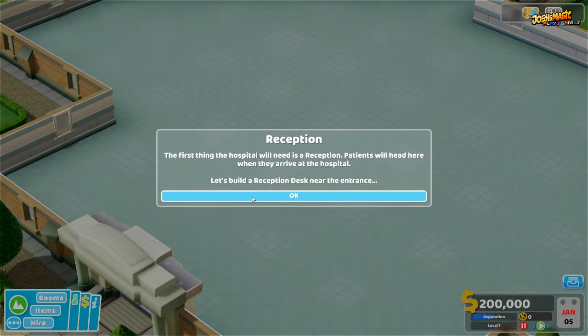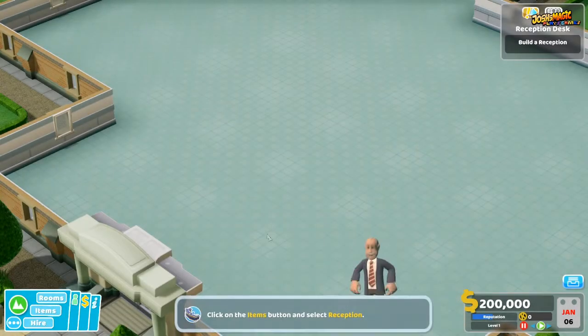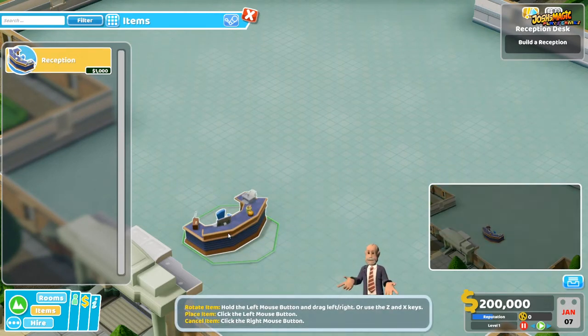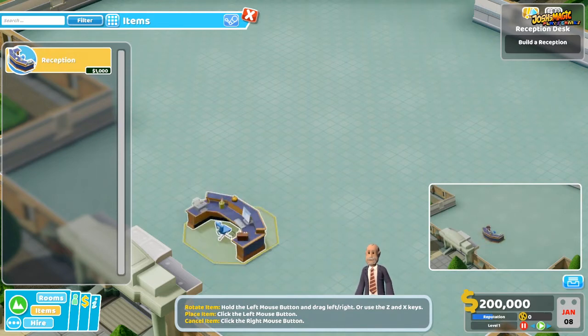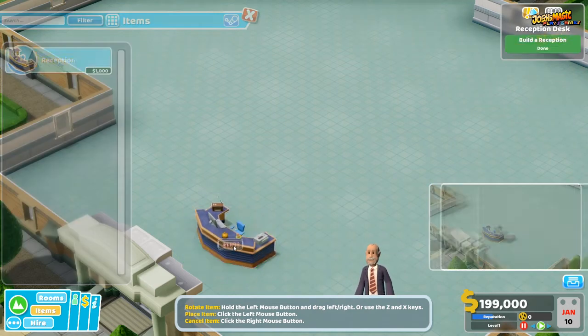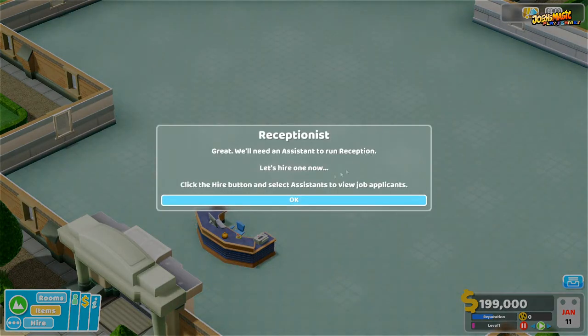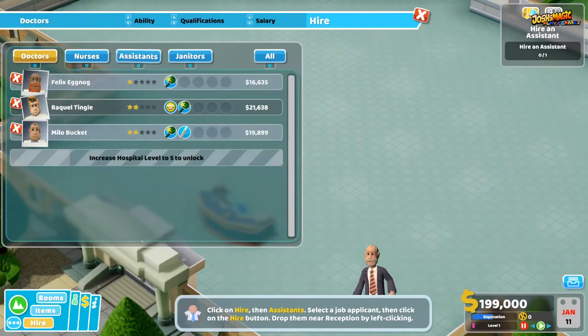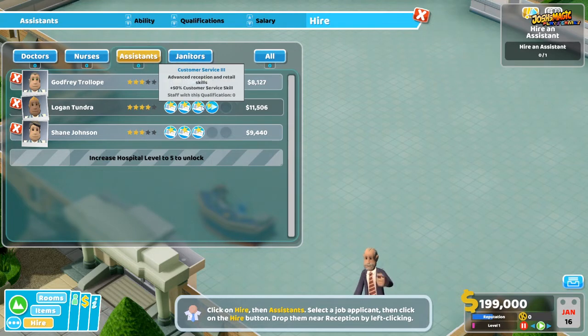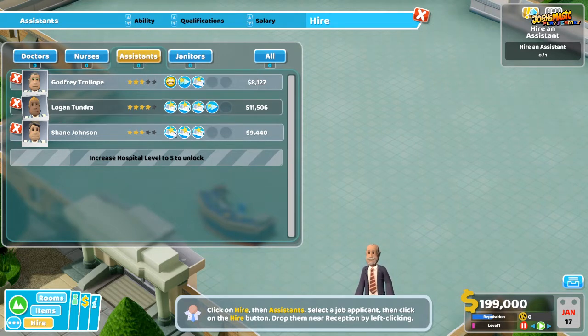Now it's telling us to build a reception desk and it's got to be built near the entrance. We go down to Items, Reception Desk, and place it. We'll hold the left button and give it a twist to orient it — left click to place, right click to cancel. Now we need an assistant to run reception. We're going to go for Logan, who has good customer service skills and motivation.